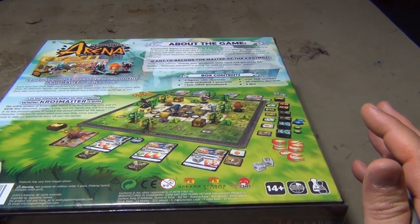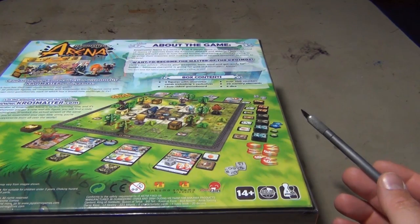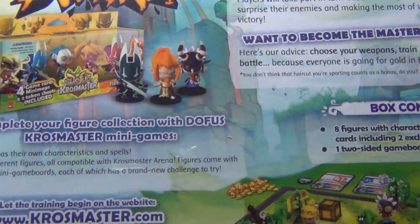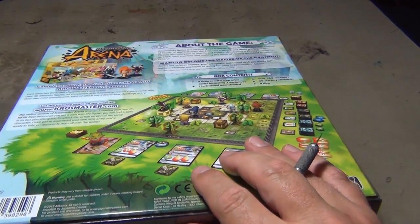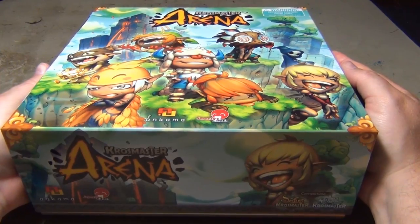You get eight figures with character cards and two exclusive figures. You get a two-sided game board, over 200 counters, 20 different little cardboard scenery elements, and some dice. I do sell expansions for it and have a few expansions with unboxing videos. It looks like over 30 different figures are going to be available for it by the time they get done with their initial release, though whether they expand beyond that, I don't know.